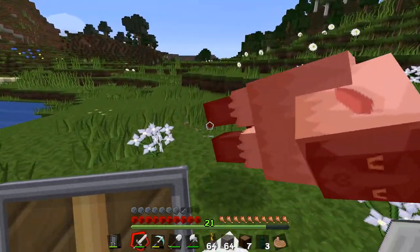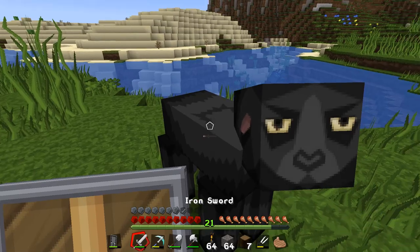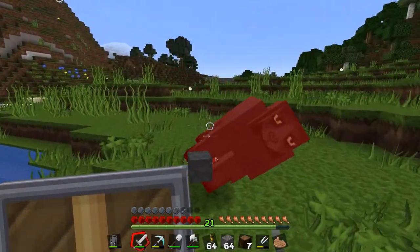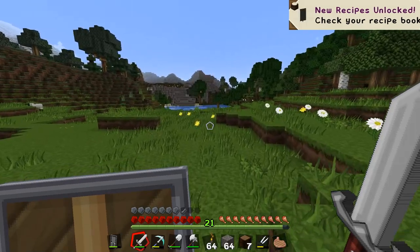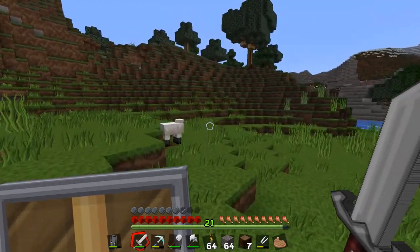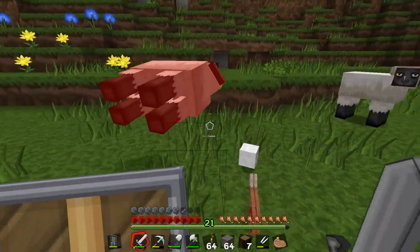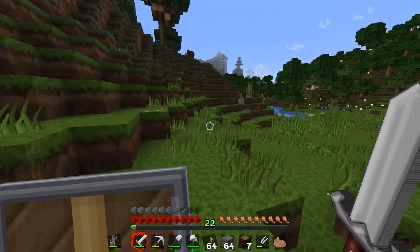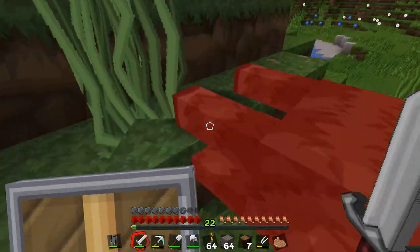There's plenty of sheep around — I do have shears. I'll deal with sheep later; I just need two white ones. But this is food. There's beef there. And beef, and leather.